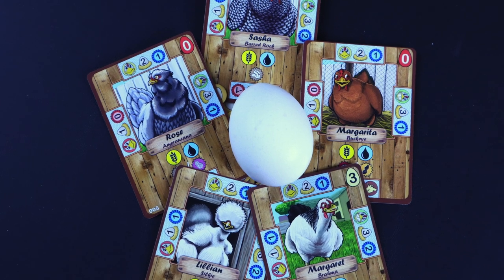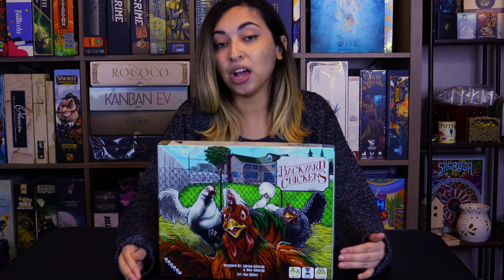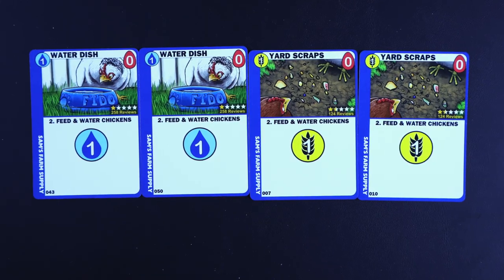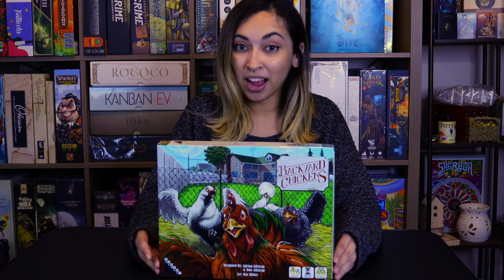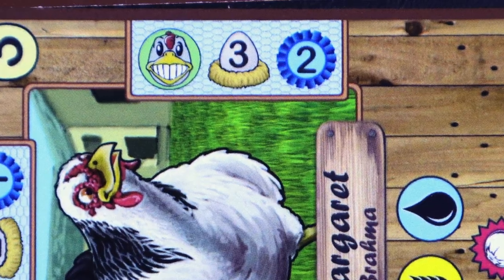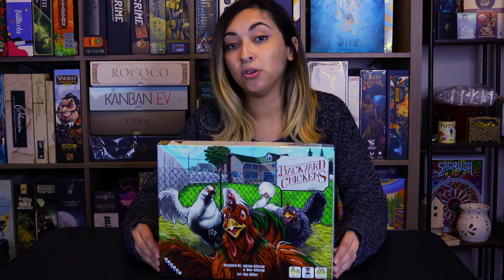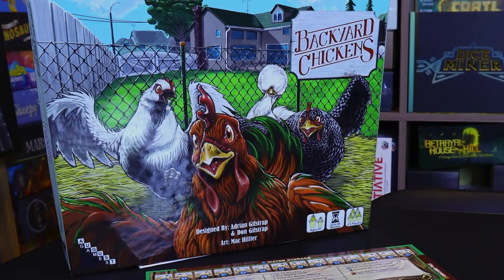If you have 12 eggs, you can sell those eggs and go up the blue ribbon track. The blue ribbon track is important because it dictates the end of the game — when a person reaches 10 blue ribbons, that signifies the end of the game, and anyone else after that will be able to play one more round before adding up points. Another option during this phase is to trash cards. If you pay three eggs, you can trash a card from your discard pile. This is a permanent move so you can thin out your deck if you have more valuable cards to work with.